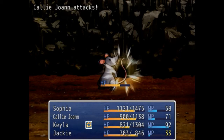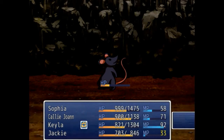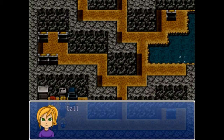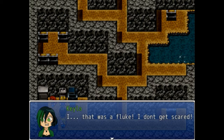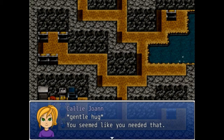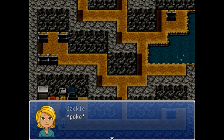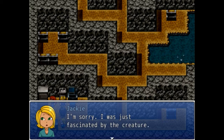Kayla got paralyzed from fear or something. Kayla, you're not very smart are you? Get it off, get it off — it's okay, it's dead now, little rat. Poke poke — that was a fluke, I don't get scared. I'd have been terrified if a big rat jumped out at me too. Why does she keep poking it?